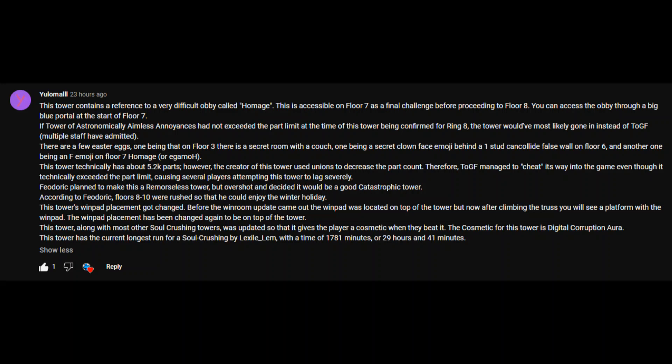This tower contains a reference to a very difficult obby called Fomage. This is accessible on floor 7 as a final challenge before proceeding to floor 8. You can access the obby through a big blue portal at the start of floor 7.